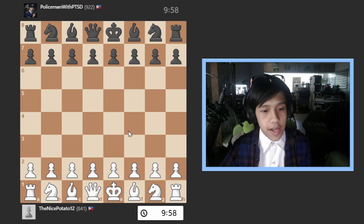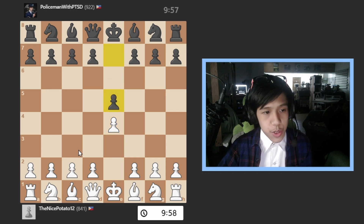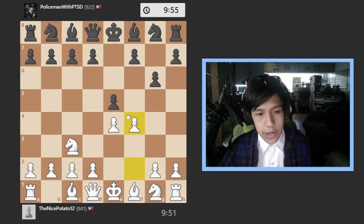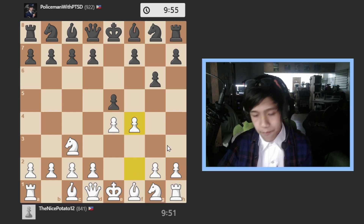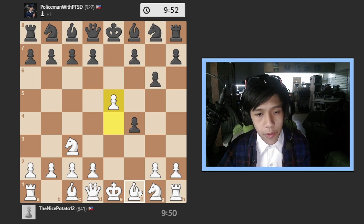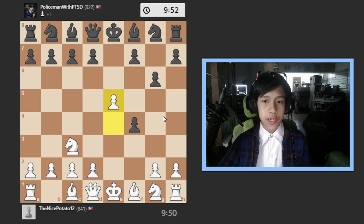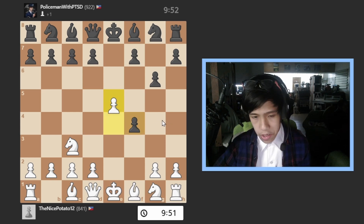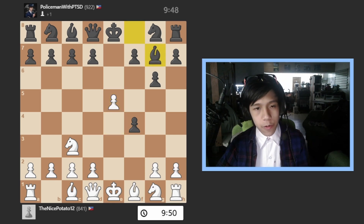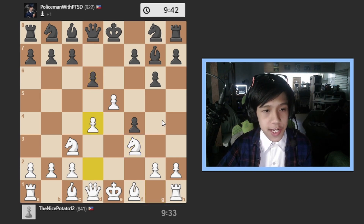In the next game it starts with e4 by me, he goes e5, I go knight to c3, he goes g6 — I don't know what that is. He plays knight next, and I played e5 trying to take control of that square. The correct line here is knight to f3, not pawn to e5 — I literally thought for one second and played e5 for no reason.